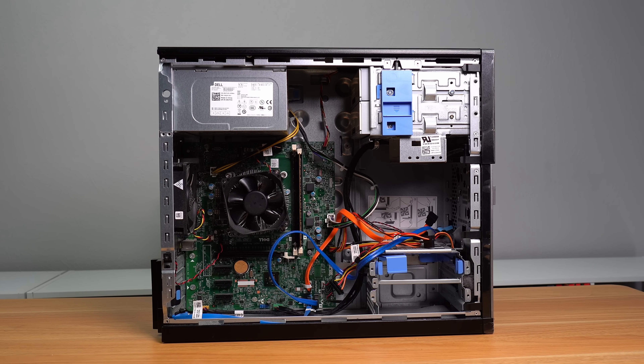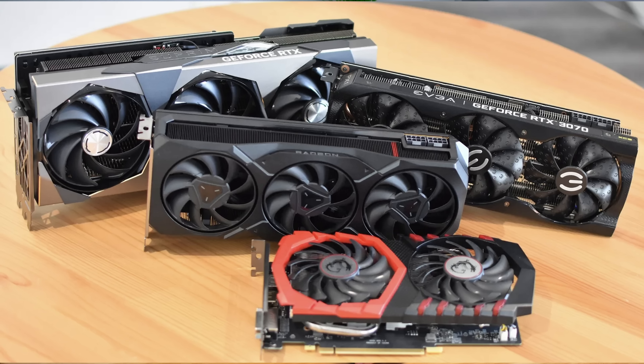When you look inside our Dell Optiplex here, you see that the clearance for GPUs is actually pretty small — this giant hard drive bay is in the way. This made a lot of sense back in the day, as most computers used one or more hard drives, especially office PCs. And not many graphics cards back then were like the beefy three-fan monsters we have today.